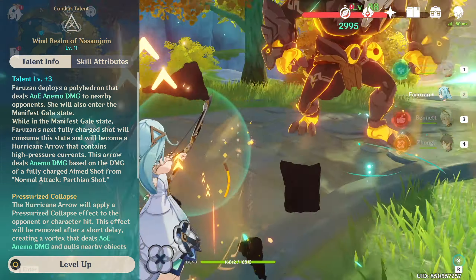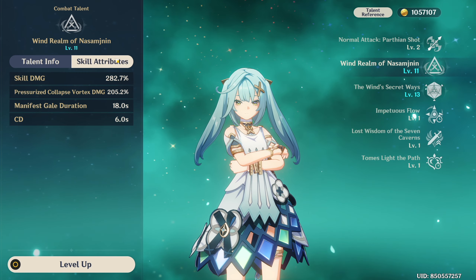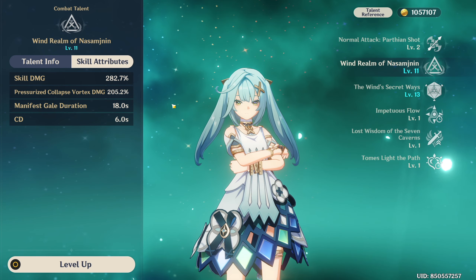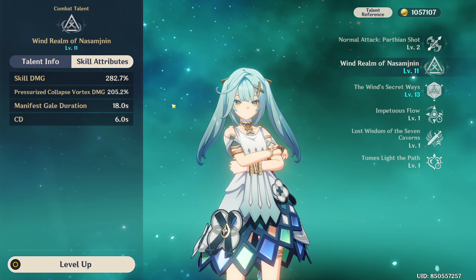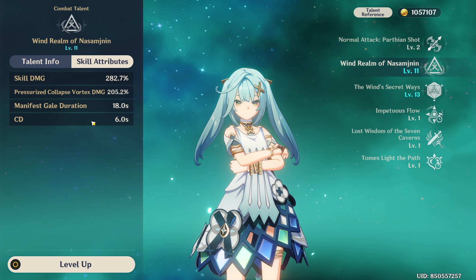You can also dash cancel this skill immediately after casting it to start your charge shot more quickly. Prior to C6, leveling this talent is not very important since the damage multipliers are pretty low. However, at C6 you will be triggering the skill a lot more with your on-field character, so leveling it is recommended since it's basically free damage when it's off-field.